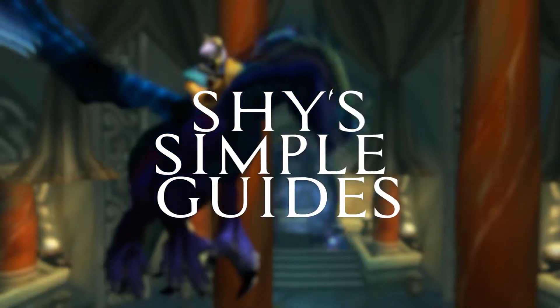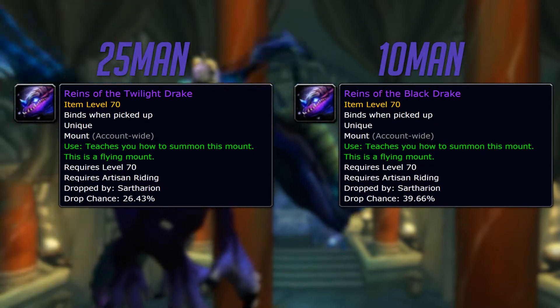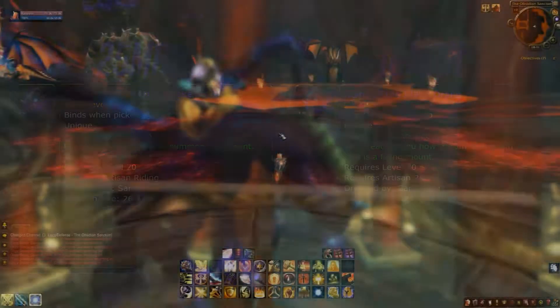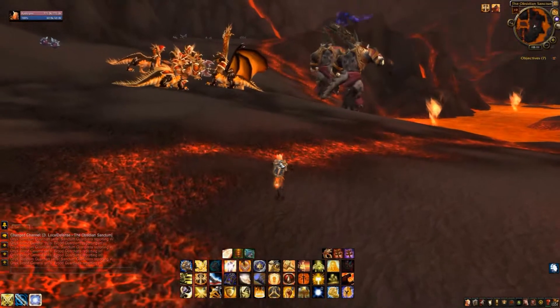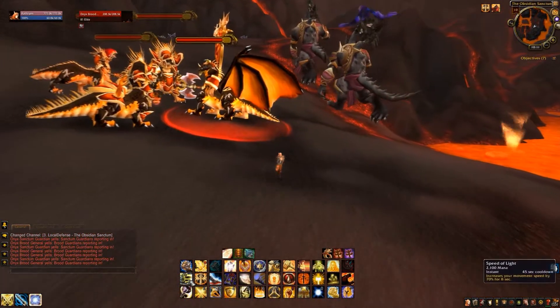Welcome to another one of shy and simple guys. Today I'll be showing you how to get the twilight or the black drake. These drop either on 10 man or 25 man and they have a 100% drop chance. So what you are going to need to do is follow the path I take without killing the purple drake that will be hovering above the ground.